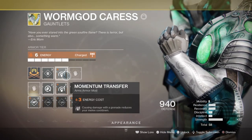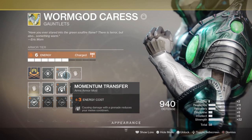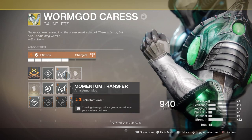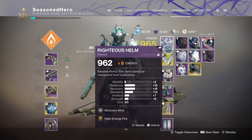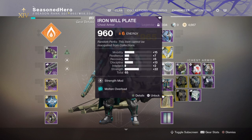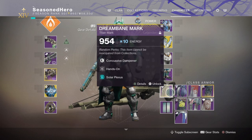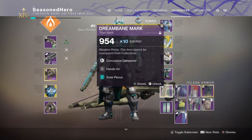For armor, you will need the Worm God Caress gauntlet to get even more melee damage and one-shot most high-tier adds. You'll also need a Solar affinity version so you can slot in Momentum Transfer; however, you can get away without the exotic if you haven't got it yet or if you're a new player, as the melee damage you'll produce will still be sufficient — you just won't be able to one-shot most strong-tier adds. For mods we have: Head — Recovery and High Energy Fire; Arms — Strength from Momentum Transfer; Chest — Strength from Charged Up and Taking Charge; Hands — Concussion Damper; and Solar Plexus mod.